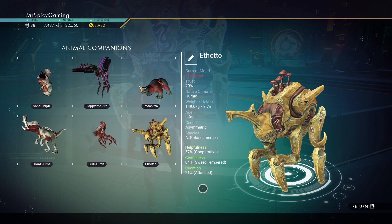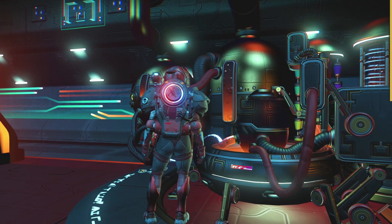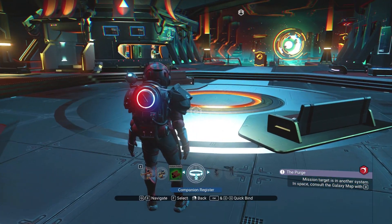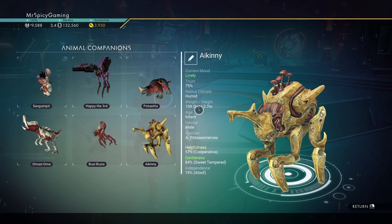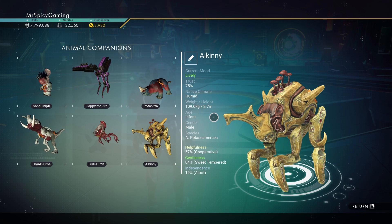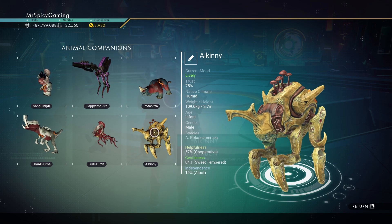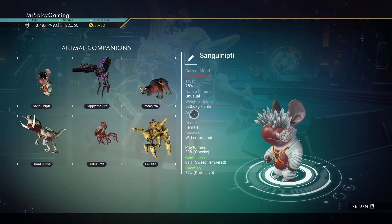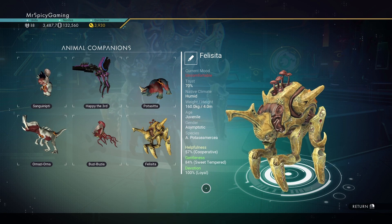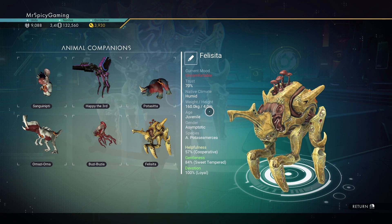So if I do 10 cycles, I should see this go up by 5 meters, right? Well, no, not exactly. Here I have the Ikenny egg again with six cycles of sequencing, which means I should be seeing an increase to 5.7 meters, and this should be pretty much maxed out on devotion. But with the new offspring, I have completely loyal — 100% devotion — but my height stopped at 4 meters.